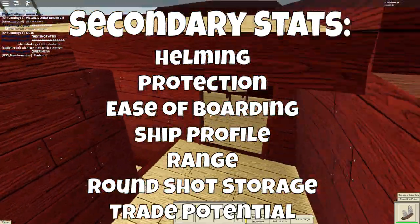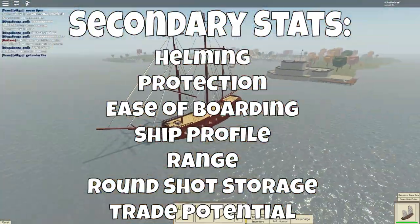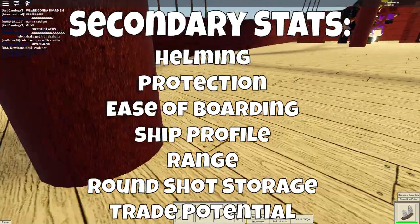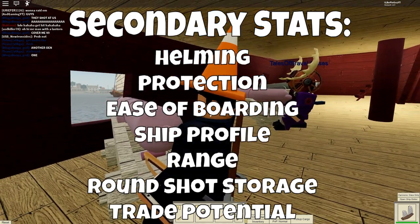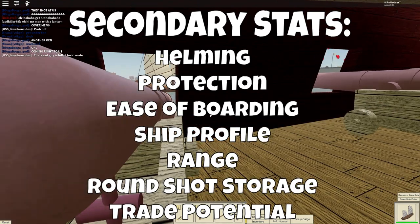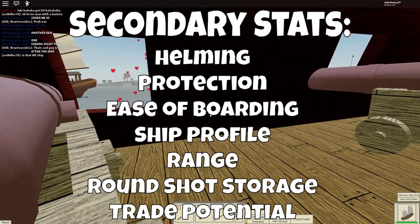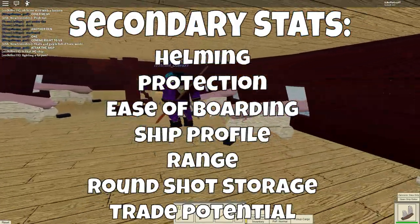Five: Range, a measure of how far your ship can shoot, based on tilt and your mortars. Six: Round Shot Storage, a measure of how much round shot can be stored. And seven: Trade Potential, which is how good the ship will be for trading, based on all of the other stats listed above.